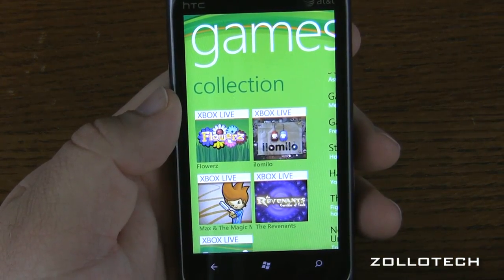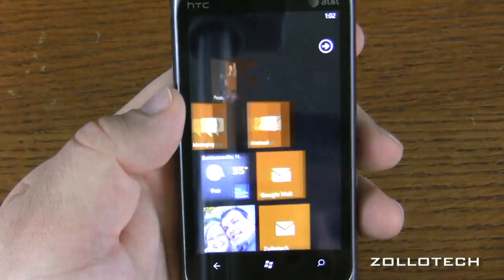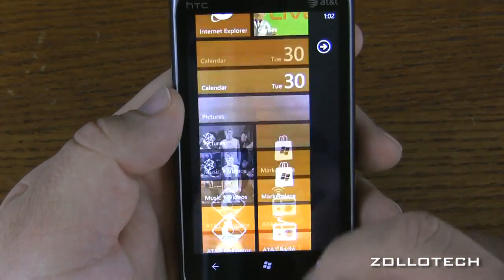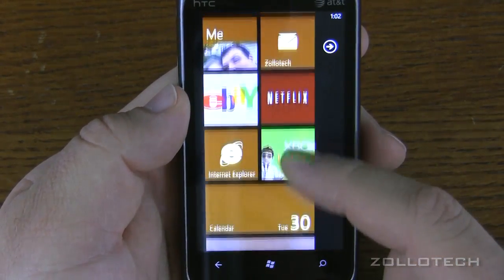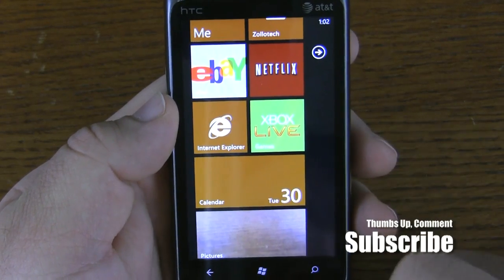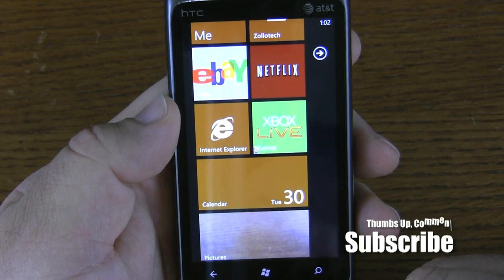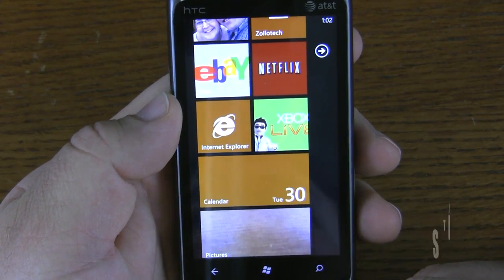So that's pretty much it. I think it's really nice — it gives you a good overview of the integration with the phone. Really cool, and I like it a lot. I think you should check it out, especially if you're in an AT&T store. They usually have these demos out, so they'll let you play around with it if you just want to try it out. This is Aaron. I'll see you next time.